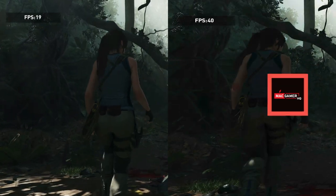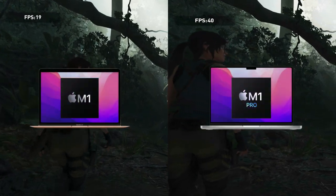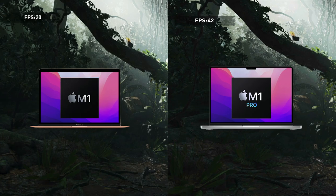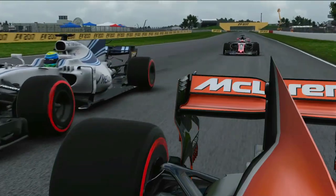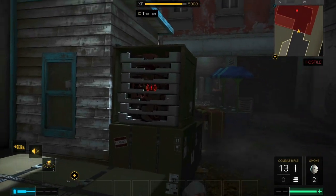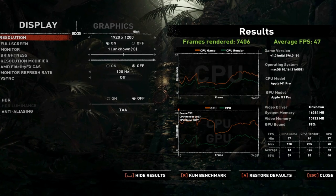This is Lloyd from MacGamerHQ and today we're comparing the new 14-inch MacBook Pro powered by the new M1 Pro chip with the 13-inch MacBook Air powered by the first generation M1 chip. This time around we'll be focusing on four games: Total War Warhammer 2, Shadow of the Tomb Raider, F1 2017, and Deus Ex Mankind Divided. Every one of these games has a handy in-game benchmark which will allow us to precisely compare performance between our test machines.